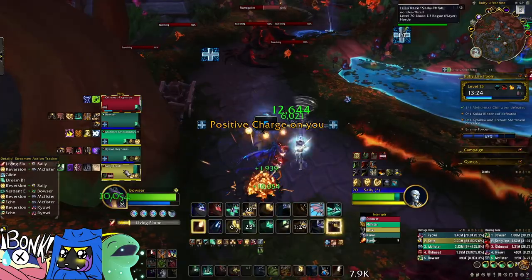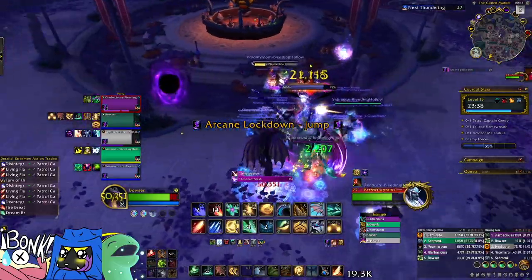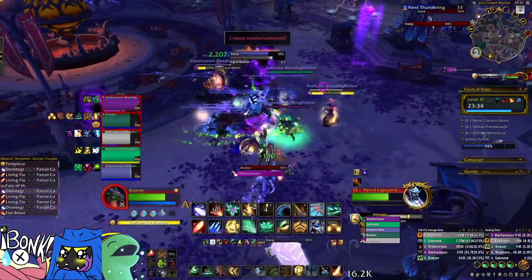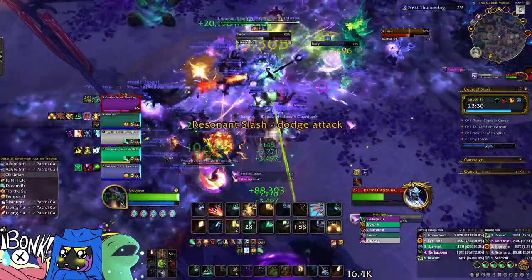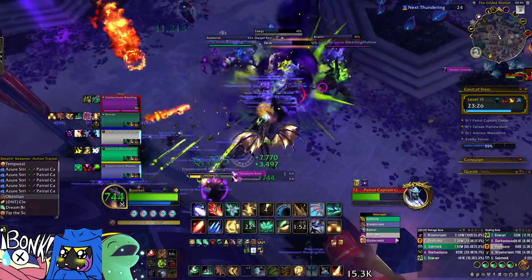Triage is a sort of dark term that refers to who can we save versus who can't we save, and we put the healing resources where they go accordingly. In World of Warcraft, this is a very useful concept, because sometimes you have a tank dying, you have a DPS dying to a mechanic, and then you have two people who are standing in the fire. Who do we heal? That's typically a disaster scenario.